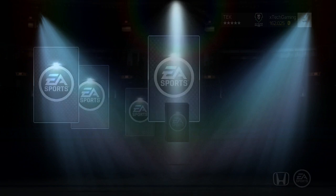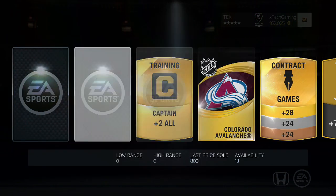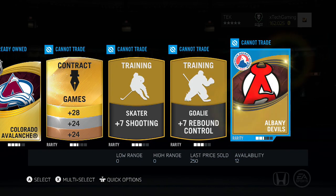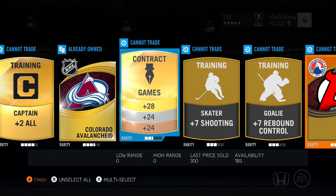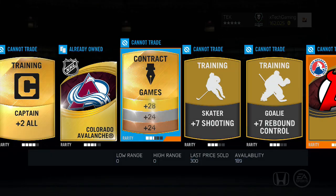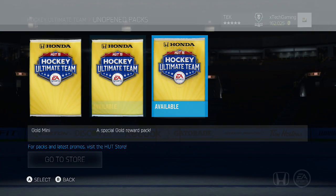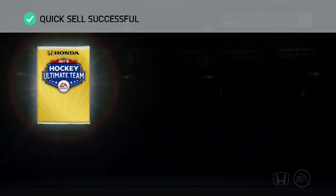88 overall on the last pack of the bunch. We got a Brandon Smith and an Ekholm, Albany Devils jersey - I'll take those two things and send the rest to the quick sell pile. We got three more packs and we got an 88 overall, not going to complain about that, that's very nice.